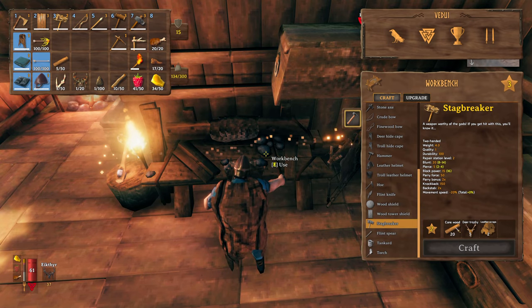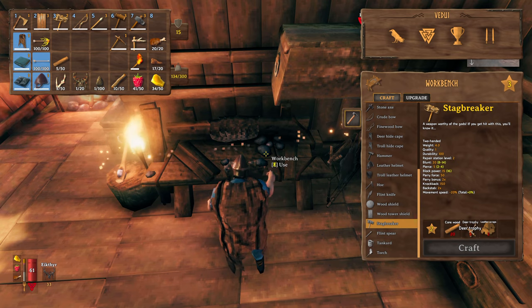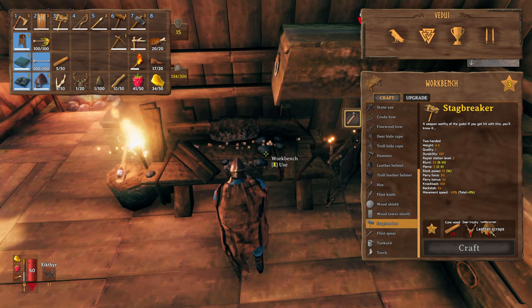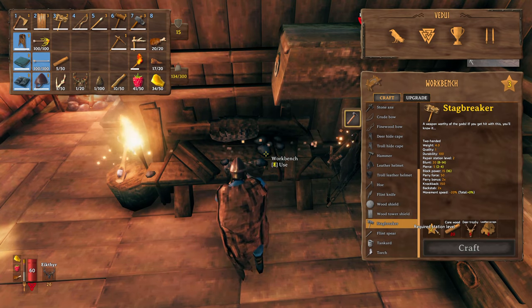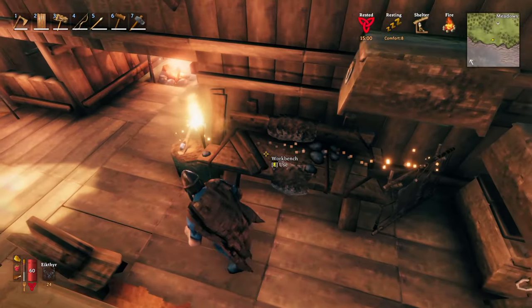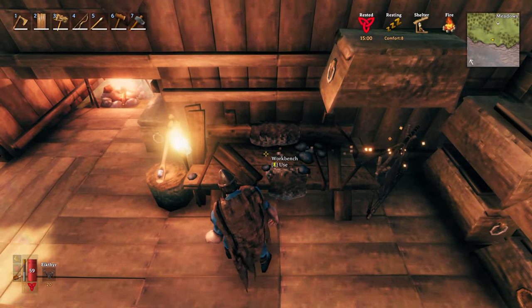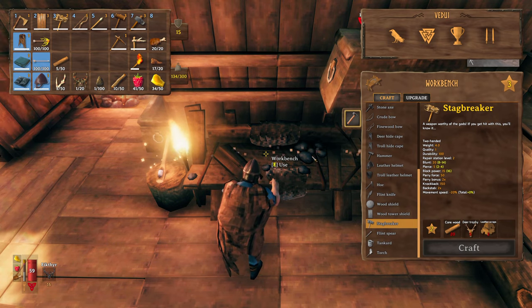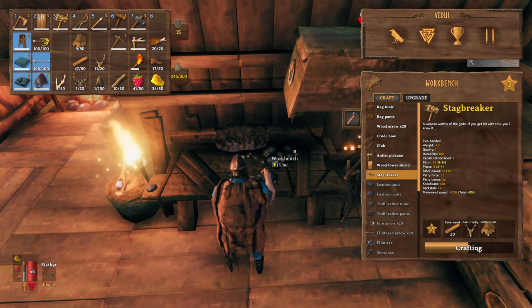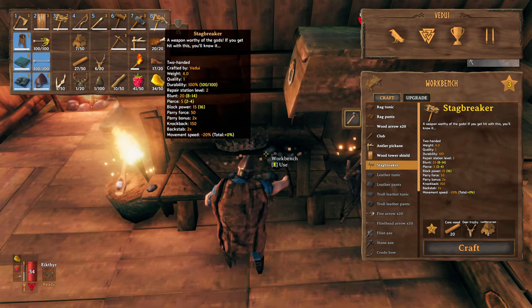Now that we've gotten 20 core wood, we have five deer trophies — of course, kill deer, you probably have a bunch of them. You also get some leather scraps from killing the boss. However, it says we need to have station level two, which means you need the chopping block and the tanning rack. You probably already have it by the time you kill Eikthyr. So with all these items, just hit craft and you'll get a Stackbreaker. I'll get a second one since I already had one.